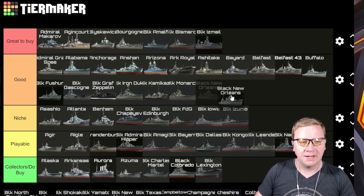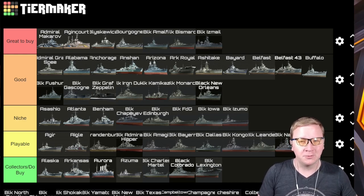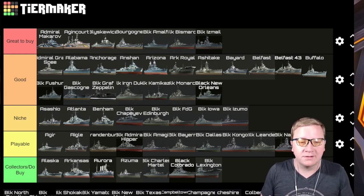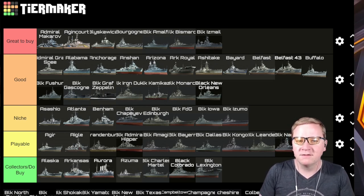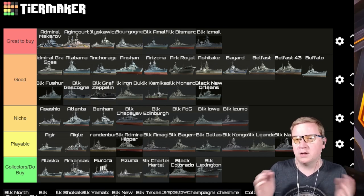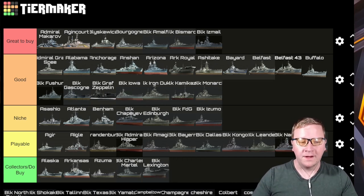Black New Orleans — a pretty recent black ship. It's Good. The problem is it's overshadowed by its bigger, better radar brethren. This is a sonar version, which is pretty good, but I still think it's a good solid ship — radar is just so much more powerful at tier 7 than sonar. If you don't have the Indianapolis and want something like it, the Black New Orleans is a good option.